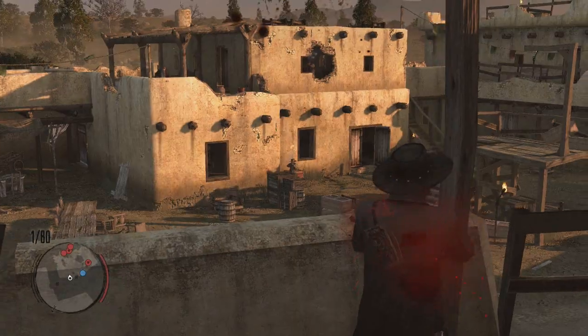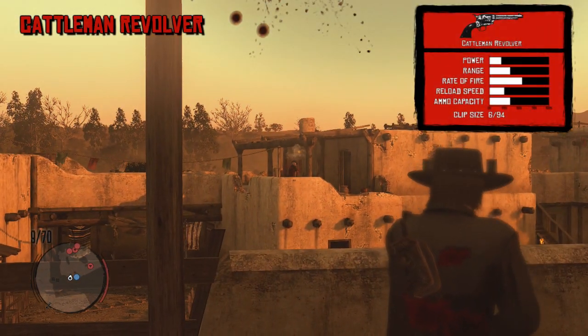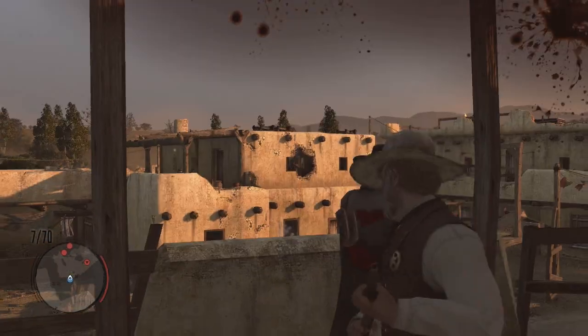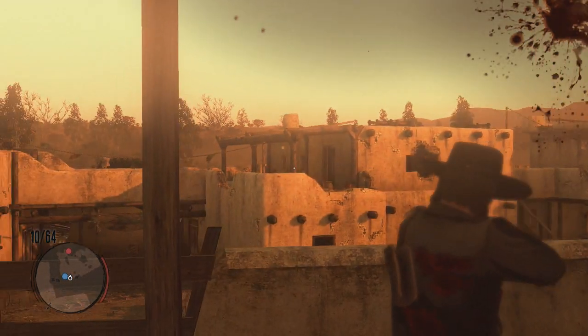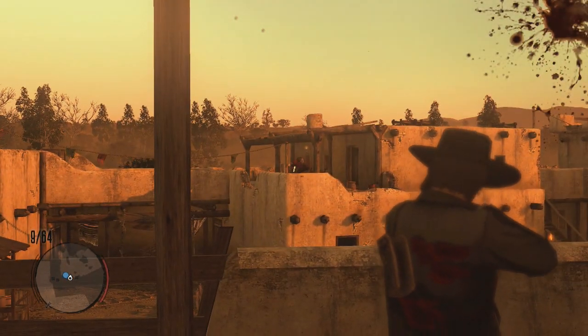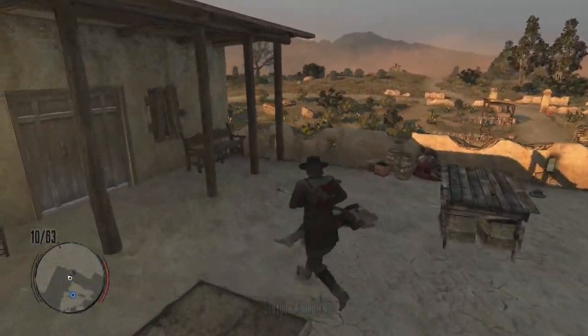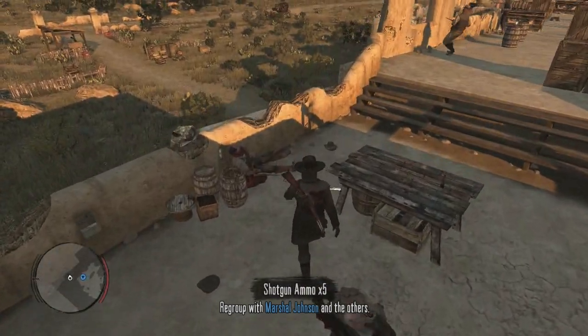We're going to start off with the Cattleman Revolver, or its real-world name, the Colt Single Action Army Revolver, also known as the Peacemaker. It was introduced in 1873 and was used by the U.S. Army until 1892 — known as the gun that won the West. It didn't have too much value in Red Dead Redemption, but given its historical importance, hopefully it'll have more significance in the next Red Dead game if it returns.